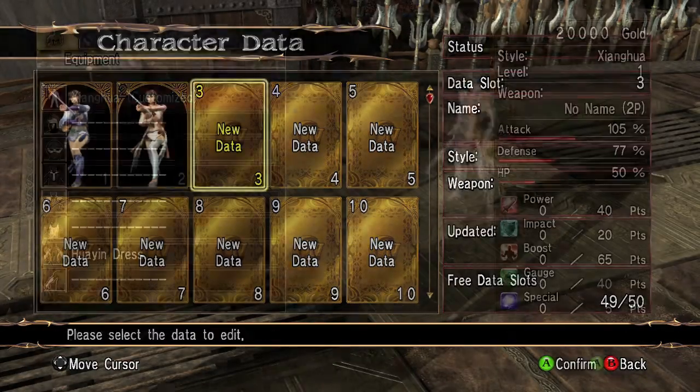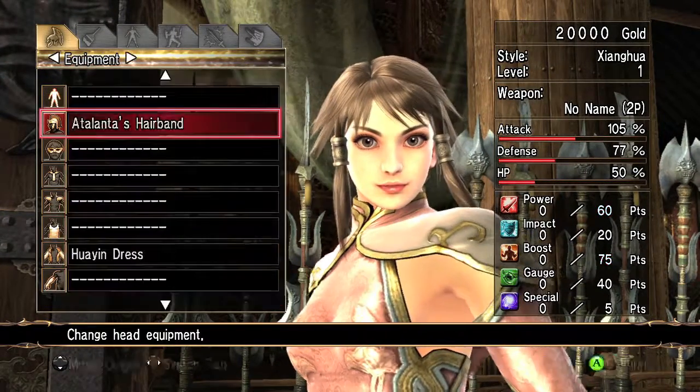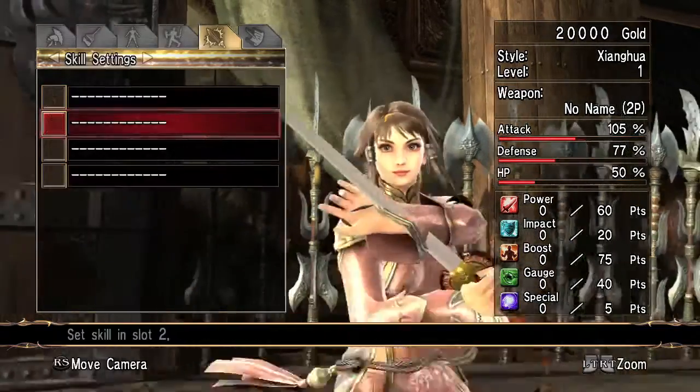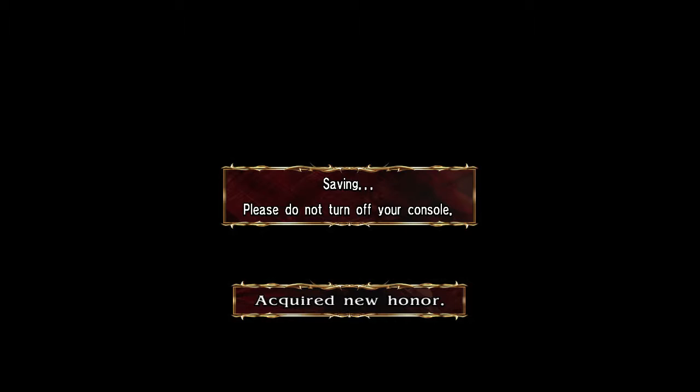Make sure you pick a new data slot and then just give the character a hairband or something — anything random. Then just go over to the right tab, hit Finish, and then hit Mode Select to save it.